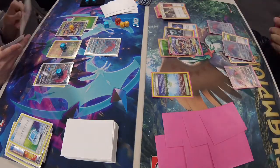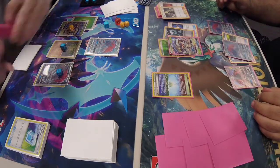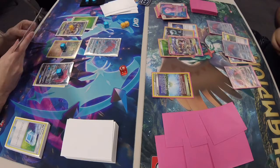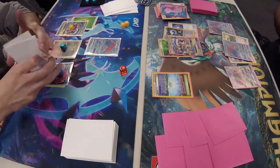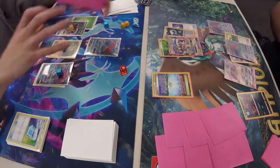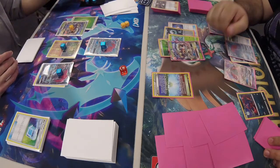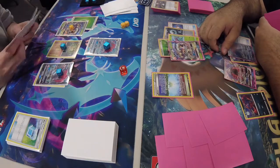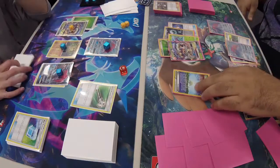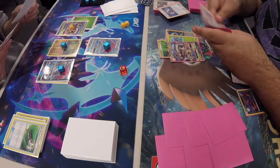Daniel Collins plays DCE and Choice Band, then drops a Cynthia to draw six cards. He trades away a Mew — in this matchup he doesn't really need it. We see an Ultra Ball, getting rid of a Guzma and a Cynthia to put another Zorua on the bench. He does Armor Press for 130 because of the Choice Band. Jackie uses Field Blower to get rid of the Choice Band and the Parallel City, leaving the Float Stone on the bench Zoroark.